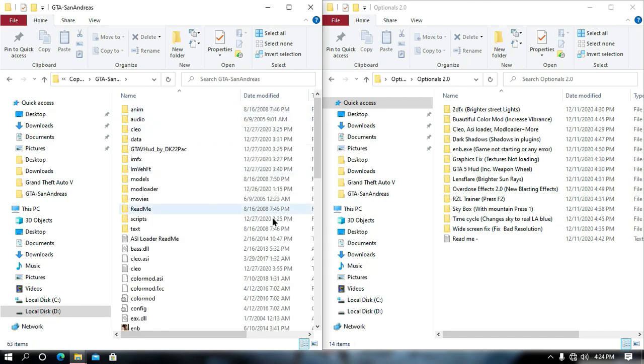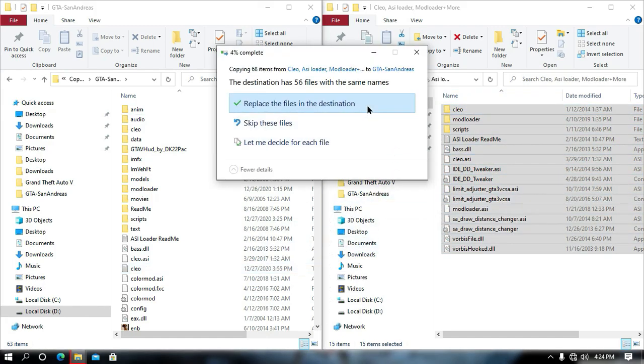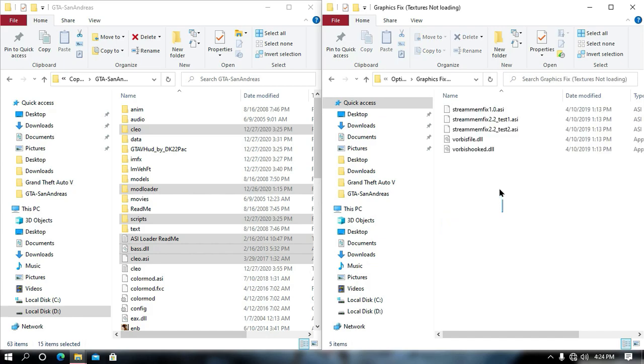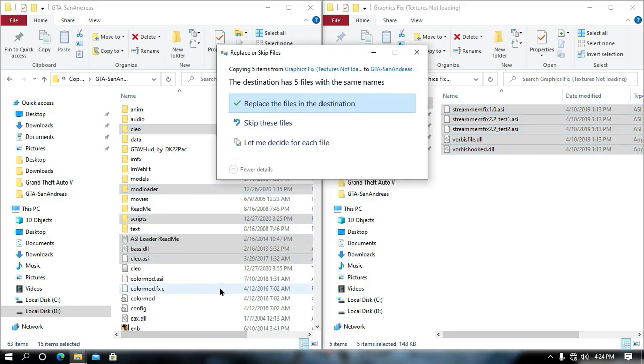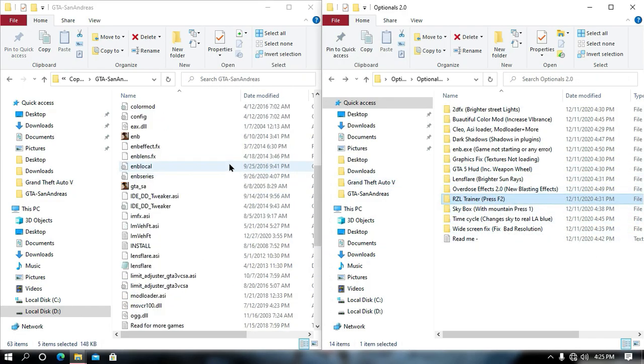Once the game folder has been opened, search for the CLEO ASI loader plus mod loader, and then navigate all those files into your game directory — just drag and drop all the files into your game directory. Now once you have installed CLEO, search for the graphics fix, then also drag and drop all those files into your game directory, and you're all done.